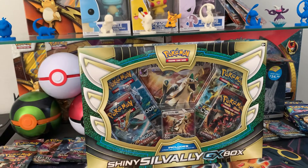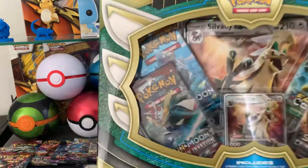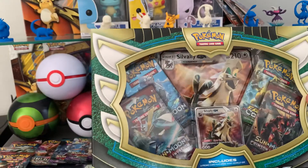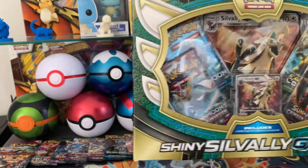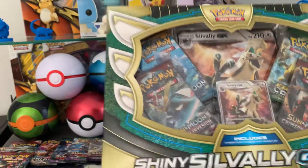Hi you guys, today we have a Shiny Silvally GX box. Looks pretty good, so let me know what you guys think. It comes with some Crimson Invasion, Fates Collide, and Sun and Moon — a bonus large card as well as the GX.